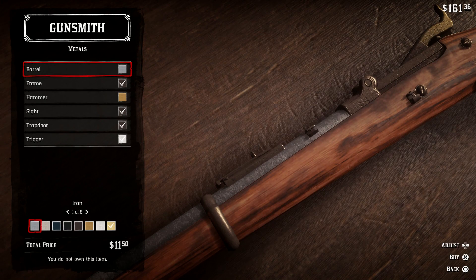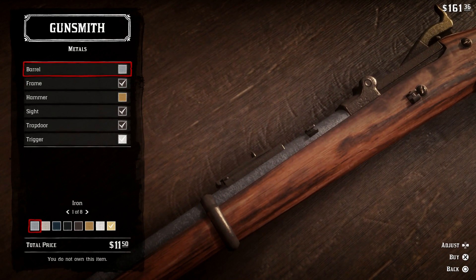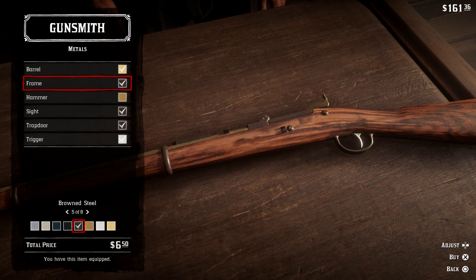What's up guys, Untamed Soldier here, welcome back to some Red Dead Redemption 2. I am just in the town of Valentine — it's one of the first cities you come across at the beginning of this game. I totally forgot about this feature: you can customize your weapons however you like. I just entered this gun shop not too long ago.